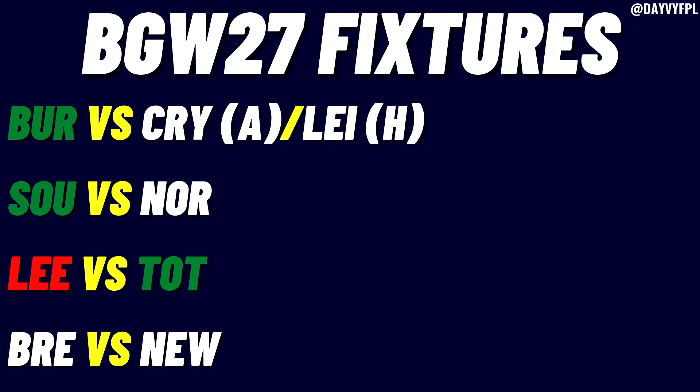The tough part about this Free Chip draft is nailing down your triple-ups. Your Burnley triple-up has to be in order to maximize this double game week. The template is to go for two defenders and one attacker, but you could also go for a Weghorst in midfield and a forward, then whatever defender you choose — whether that be Pope, Mee, or Tawakoski if he's back. Crystal Palace and Leicester are white fixtures for me, but two average ones can make a good combination. The away game is the easier one, then they take on Leicester at home.